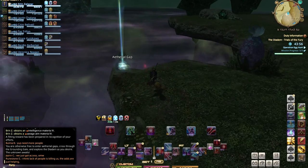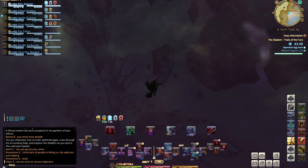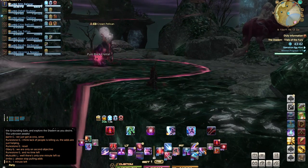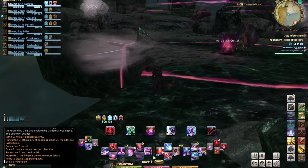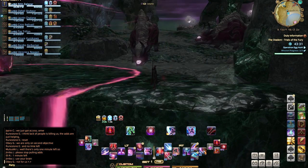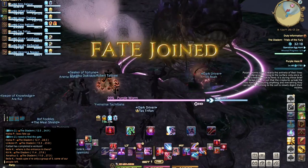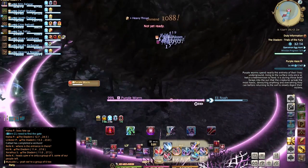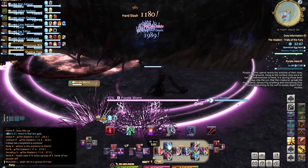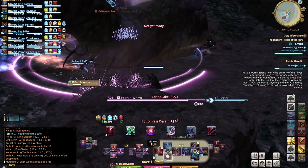Once you've completed all of your objectives, you can access the ethereal gaps, which will take you into the various islands below. You cannot fly in these zones, and you cannot get to them without going through these gaps. You also have to use the wind currents to go back up. This is where harder fates are going to spawn, giving better rewards, and boss fates have the opportunity to spawn. The number next to the name indicates the strength of the mob you're attacking, with the star being the highest. Keep an eye out for any boss fate that spawns — gather together, engage the target, and enjoy the loot. These can also be very challenging, so pay attention.